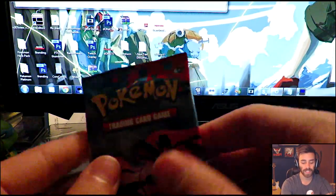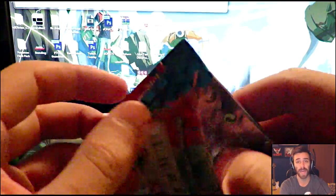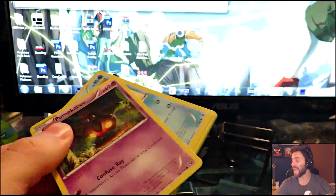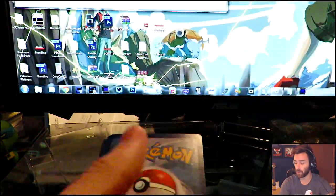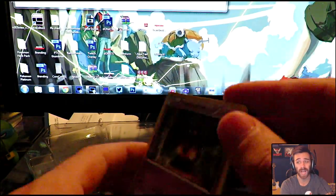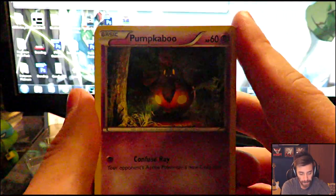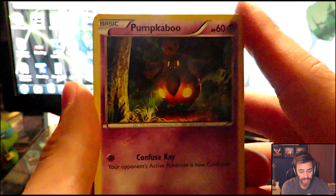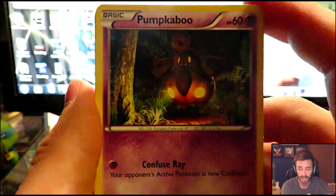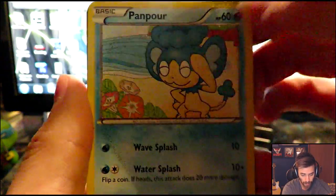On to the X and Y packs. Remember, you can win any of these cards you've seen in these packs, so pay close attention in case you see something you want. Leave a comment down below with the name of the card, and if you want it signed, include that in your request — along with the hashtag: Hashtag Halloween. We just pulled the Pumpkaboo earlier and it is October, so Hashtag Halloween in the comment section below.